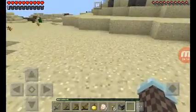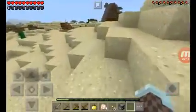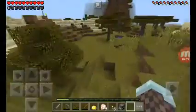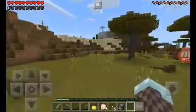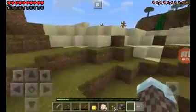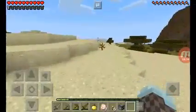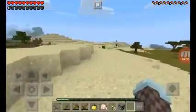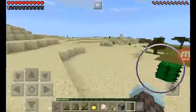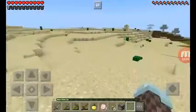I hope you guys are enjoying this let's play. This place is like deserted — there's nothing here, like at all, no animals, no anything. There's a well — that might mean there's a sand village close by.